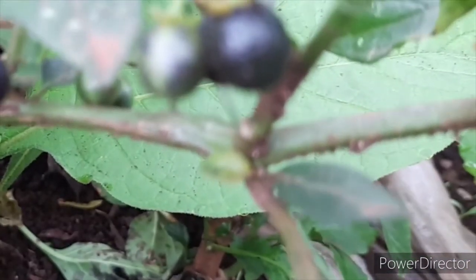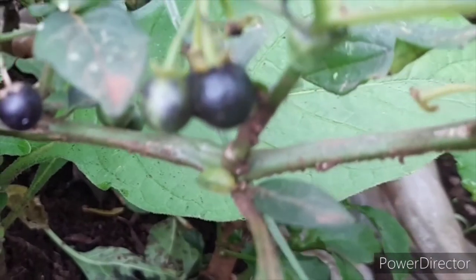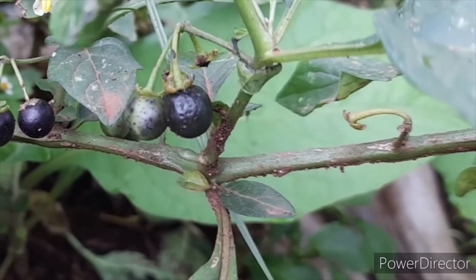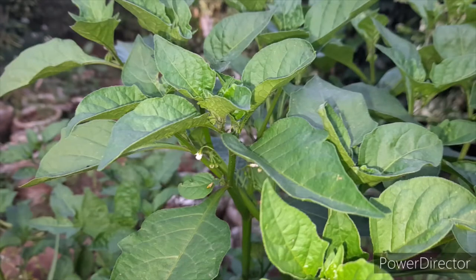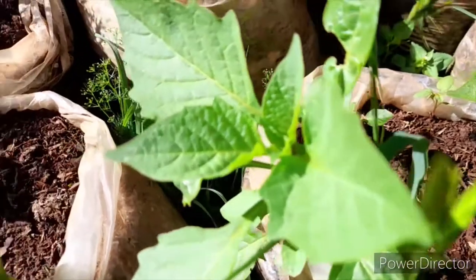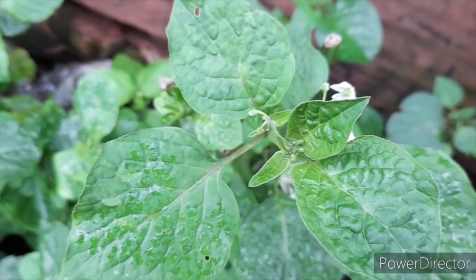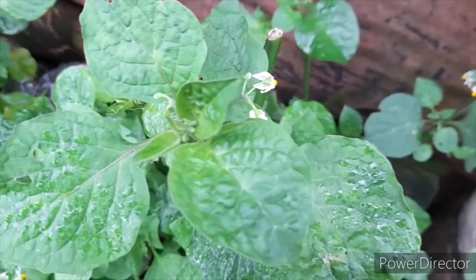The other type is Solanum scabram, which has white flowers and produces green fruits when unripe. When they ripen, they turn black or dark purple. They also have a similar leaf structure to that of Solanum villosum — coarsely toothed — however the leaves are relatively broader than those of Solanum villosum.